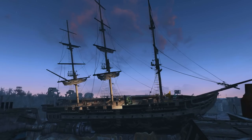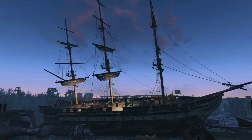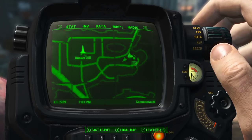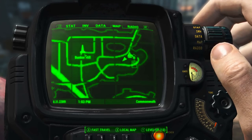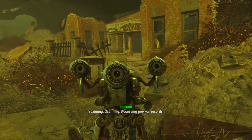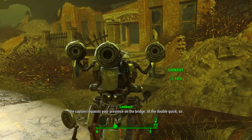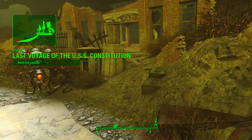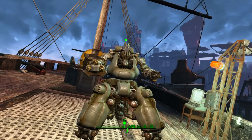First of all, we will need to come to the USS Constitution. It's pretty easy to spot, and on the map it is about a 30-second walk east of Bunker Hill. As we approach, a lookout robot will tell us to go up and talk to the captain, which will start the quest 'Last Voyage of the USS Constitution.'